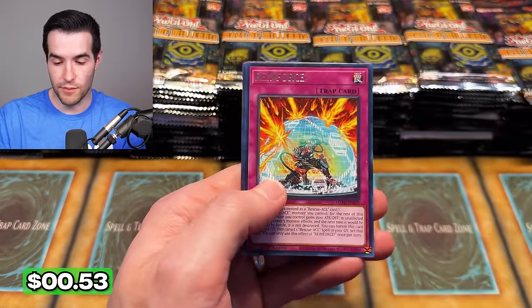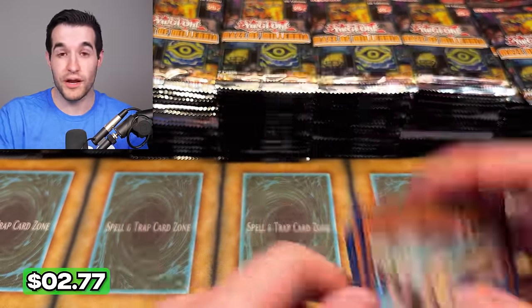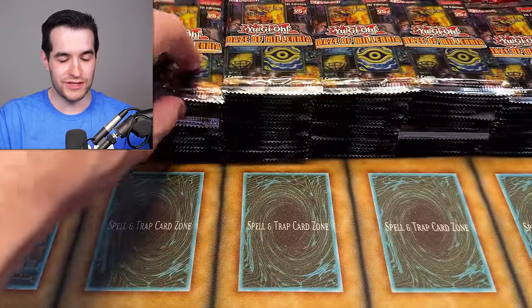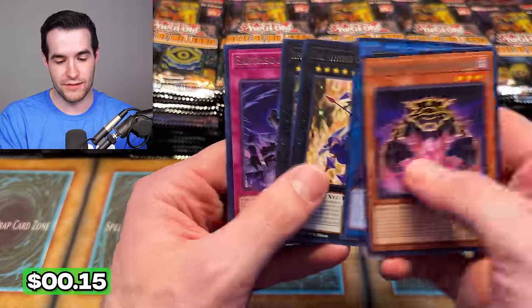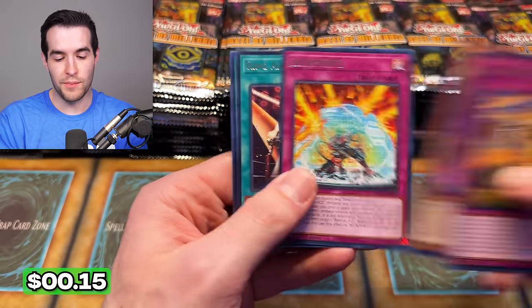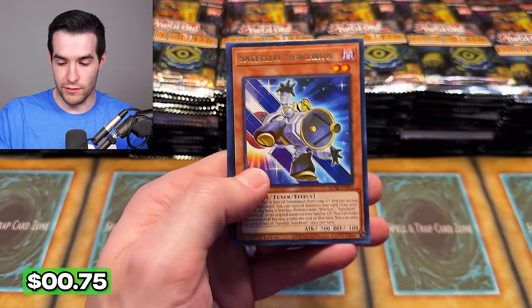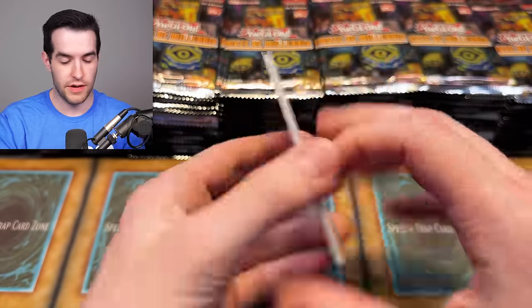Save the time, save the money — just sell the thing raw. If it doesn't have collectability to it, there's a difference between collectability and playability. Maybe something has been so playable in the past that it's now collectible, like Dark Armed Dragon — but that's also a rare secret out of a really rare set, it's a dragon, there are many factors. It's not just: 'I played this spell card a lot, now it's going to be expensive.' If it's purely playable, you should never grade it.